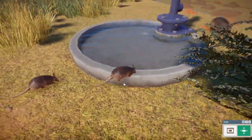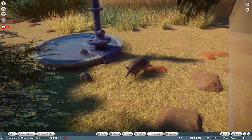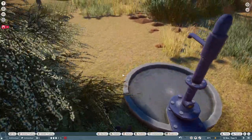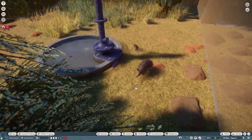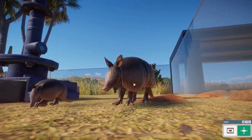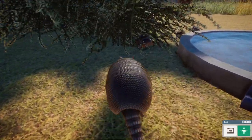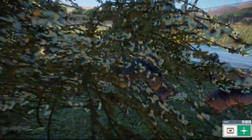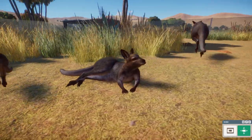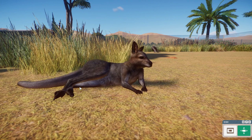An interesting fact: these animals produce genetically identical offspring because of a DNA-splitting mechanism during pregnancy. It's a lovely small animal — a cool addition to your American roster and a must-have in your zoo.